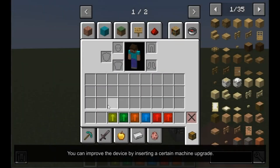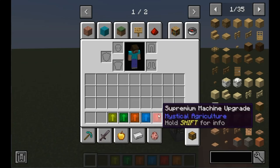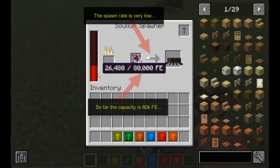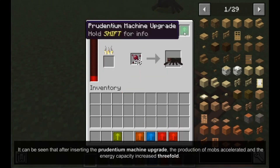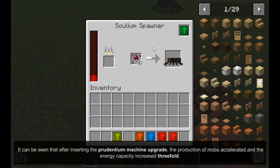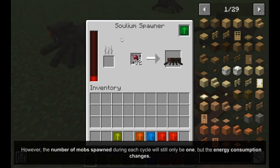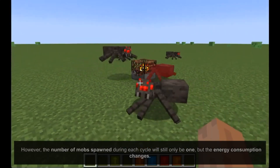You can improve the device by inserting a certain machine upgrade. It can be seen that after inserting the Prudentium machine upgrade, the production of mobs accelerated and the energy capacity increased threefold. However, the number of mobs spawned during each cycle will still only be one, but the energy consumption changes.